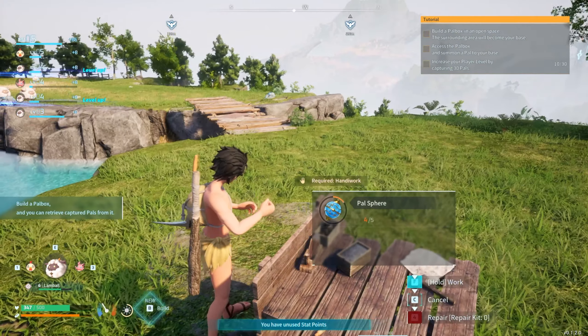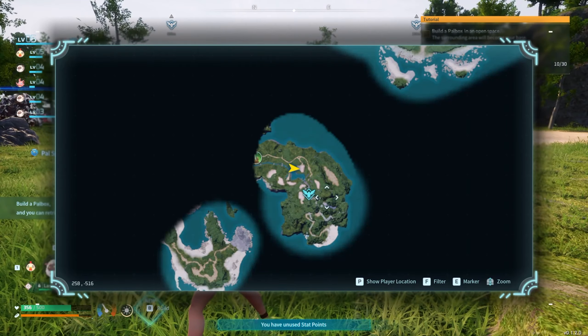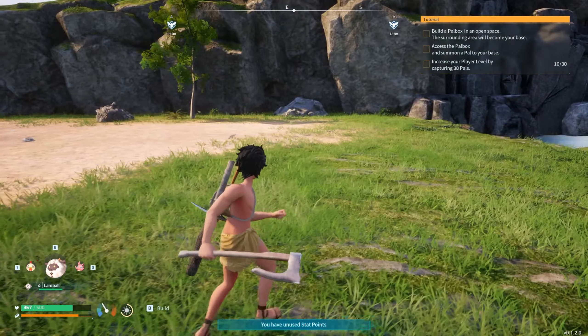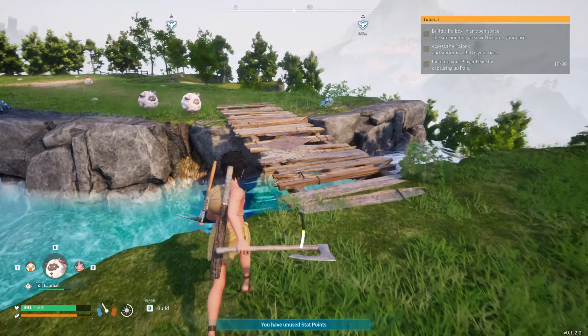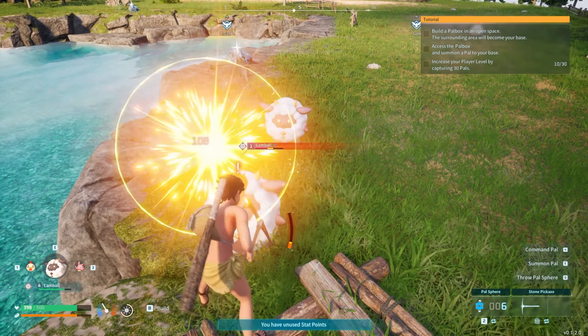I'm going to take a walk around and find a good place for a base. This place actually looks really nice. We've got some berries, some metal, and a waterfall. The only issue is I don't know if you utilize water for anything. That could be wasted space. You can have multiple bases, but I suggest making sure your first one's a pretty decent spot.